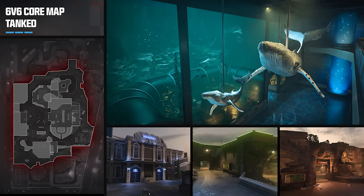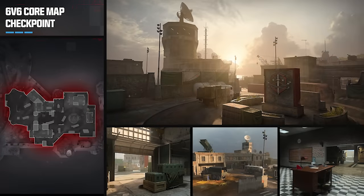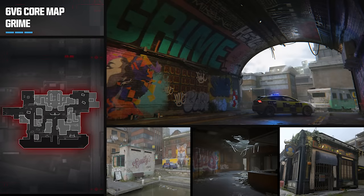Our fifth map, appearing in the mid-season update, is also a repurposed area from Warzone — this time it's called Checkpoint, coming from Rebirth Island. It's a small military comms outpost featuring a central checkpoint, an interior armory, storage locker room, and garage. If you played Rebirth Island, this area will look very familiar. It's been repurposed specifically for multiplayer and is considered a small-sized map.